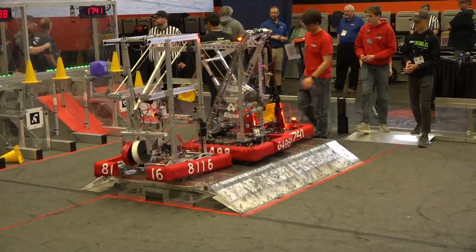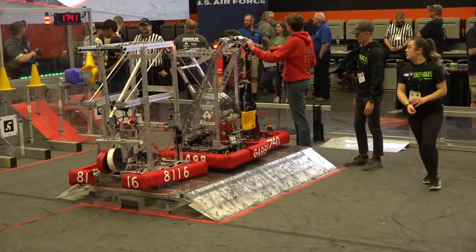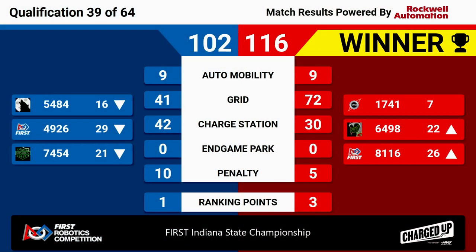We have your scores from the last match. Your winners: the red alliance, winning 116-102. I mean, 1741 holding on to their seventh-ranked position. Congratulations to the red alliance winning quals match 39, their first Indiana State Championship.